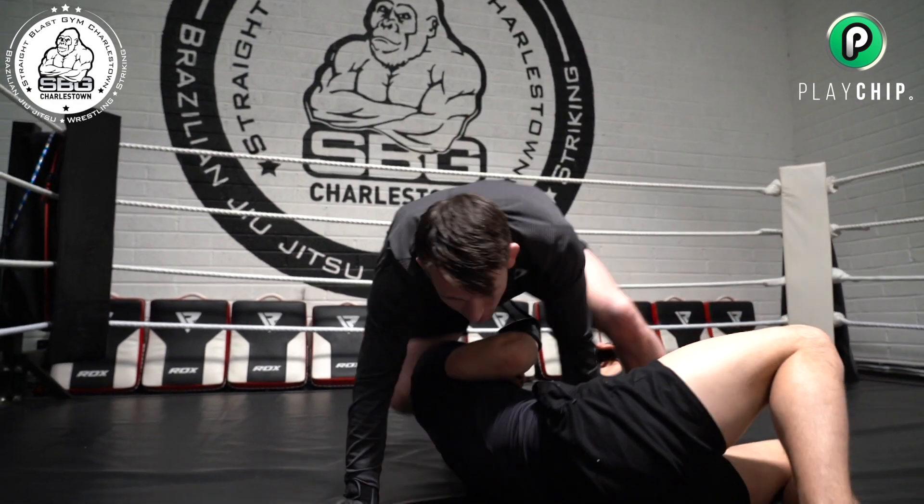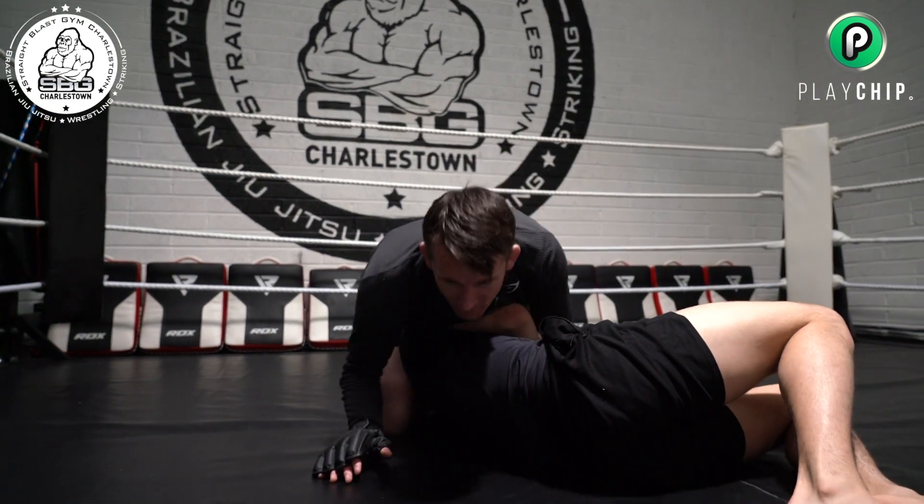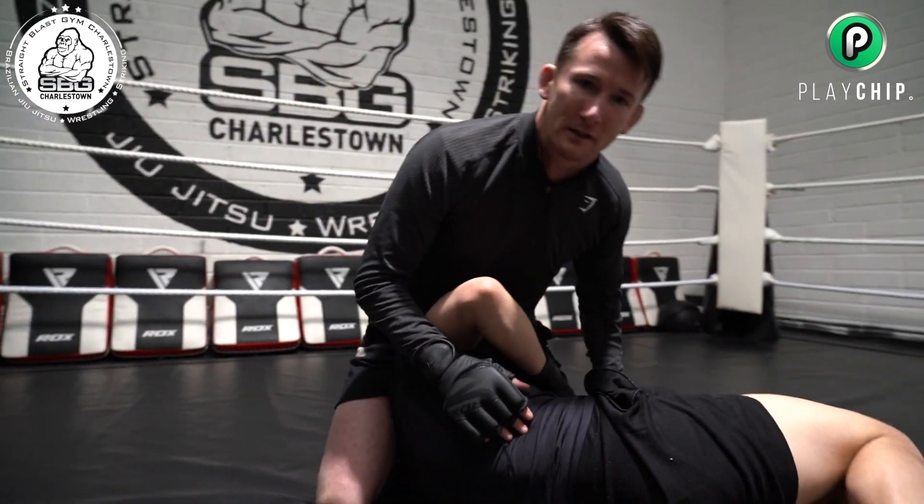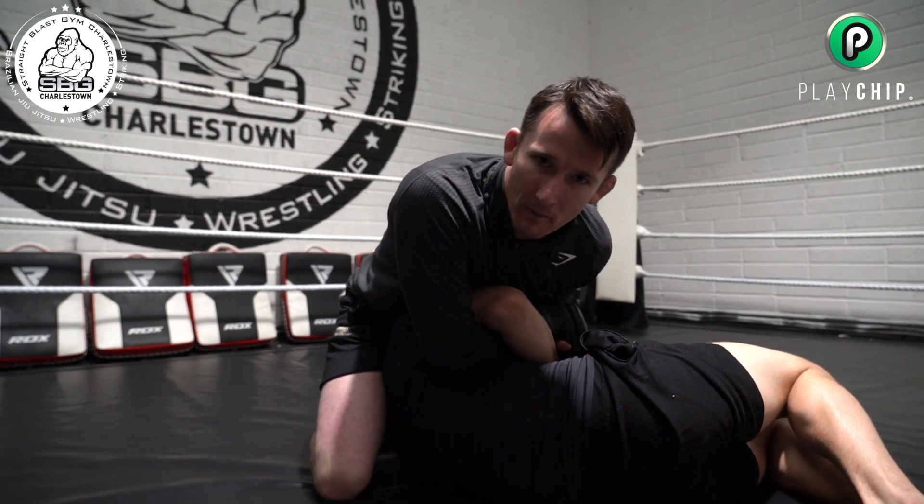And throws a big hammer fist, almost knocking Mariano into a knockout position. From there, Vannata locks up the head, locks up the arm, and then isolates the top arm.